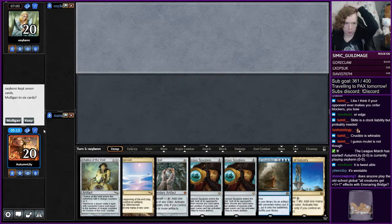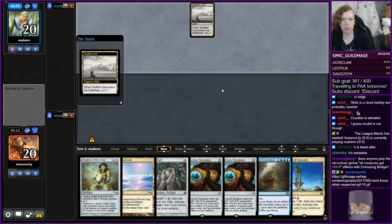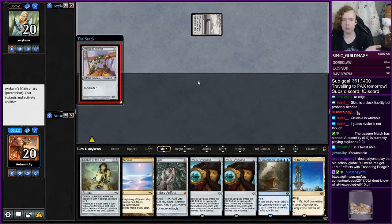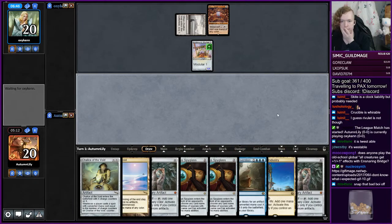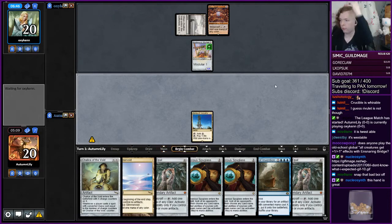Two Spyglasses and a Bridge — we don't have any way to protect them yet. But this Chalice covers Nature's Claim. Yeah, we have everything — we've got Nature's Claim covered. Yeah, this hand is great.